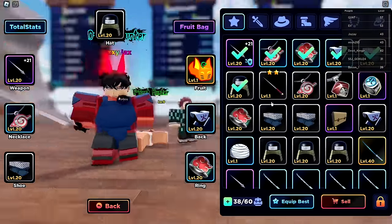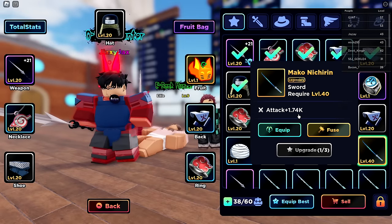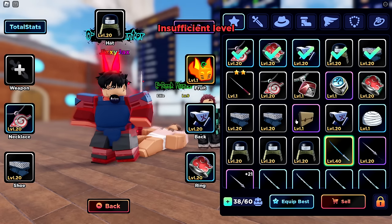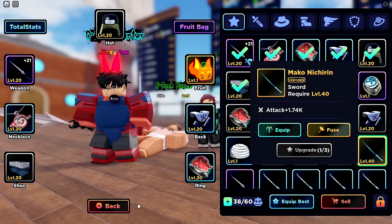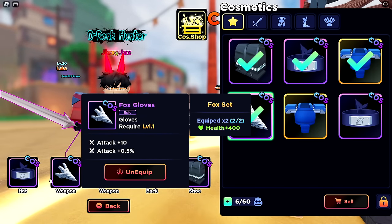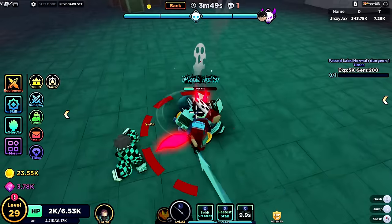I got a level 40 sword from daily rewards — comparing to my current one, that one deals way more. Let's equip it — oh, I'm not even high enough level to use it yet. Fox Gloves as a new accessory give more damage attack percentage. And because I have two Fox items, I got plus 400 health. Perfect — we are doing good.